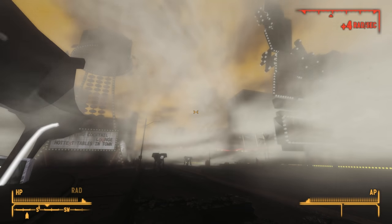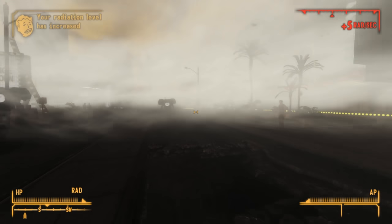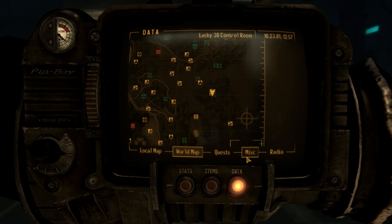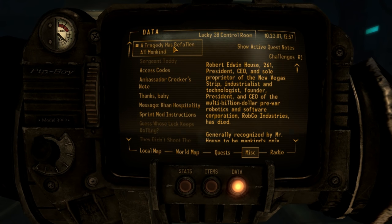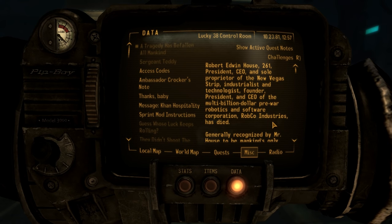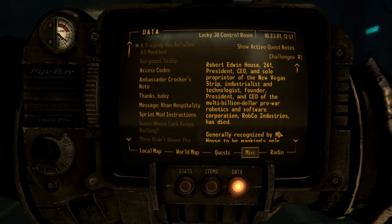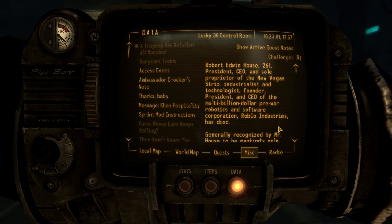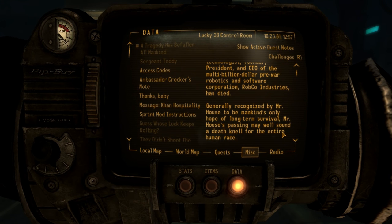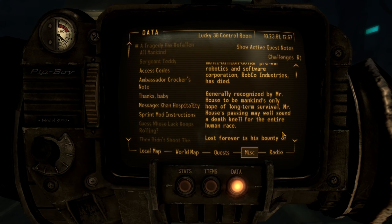We didn't have to approach a Securitron to get his obituary — as soon as we kill him in the Lucky 38, one is added to our inventory. His obituary is titled 'A Tragedy Has Befallen All of Mankind.' He certainly has a high opinion of himself. Robert Edwin House, 261 years old, President, CEO, and sole proprietor of the New Vegas Strip, industrialist and technologist, founder and CEO of the multi-billion dollar pre-war robotics and software corporation Robco Industries, has died.